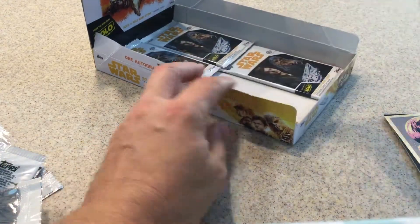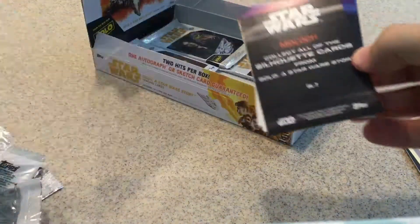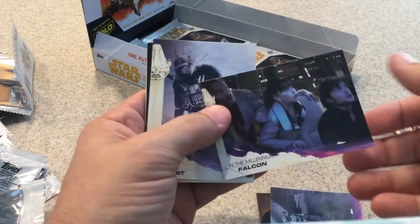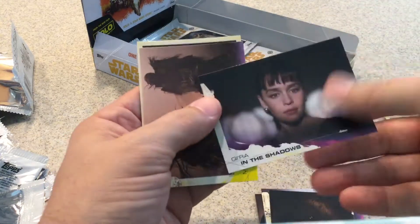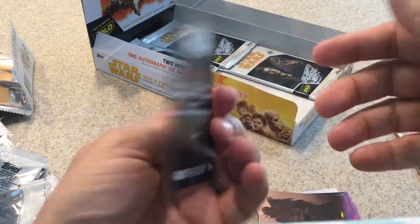Looks like four packs to go before we reveal the other hits. Hek Han and the Falcon, Kira's Arrival, in the Millennium Falcon, Enfys Nest, Glaucus, Kiara in the Shadows, yellow Memonese, and a Moloch card.